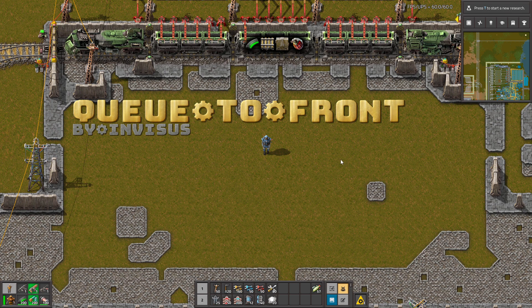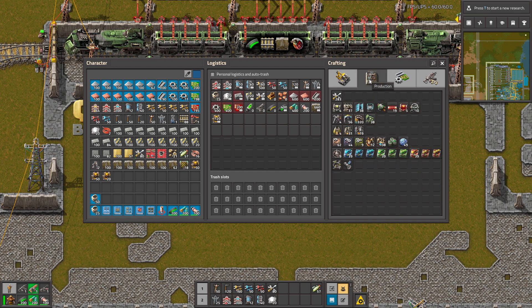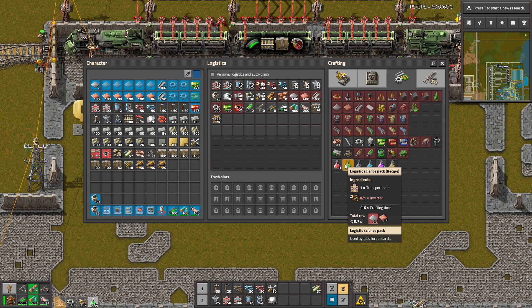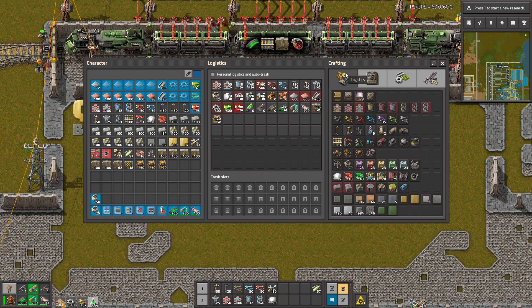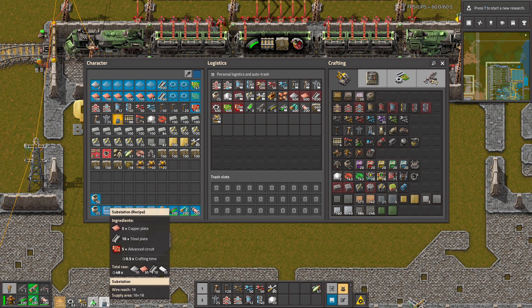Hello guys, Q2Front is an amazing quality of life mod that changes the way hand crafting works. For example, let's make a lot of logistic science packs — and now we want to make a substation, but that's a problem because it's going to the front of the queue.